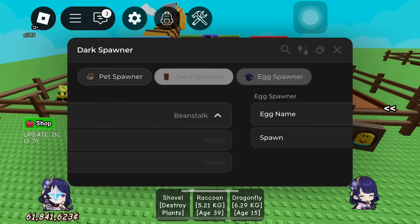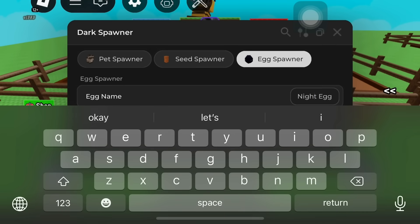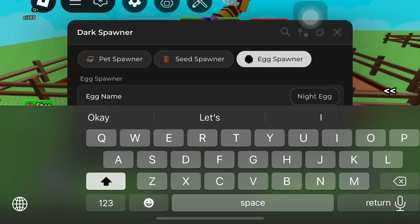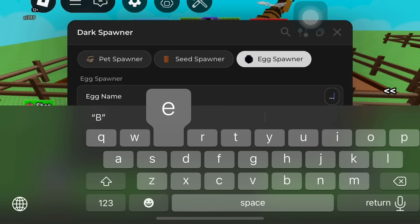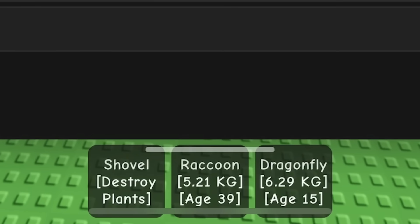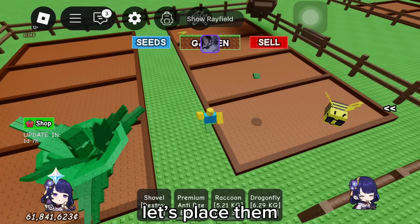Time to spawn eggs. I'll spawn three premium anti-bee eggs. One, two, three, four. Let's place them.